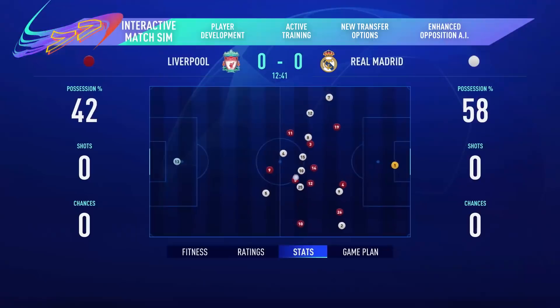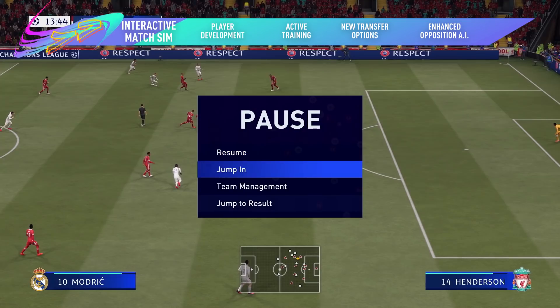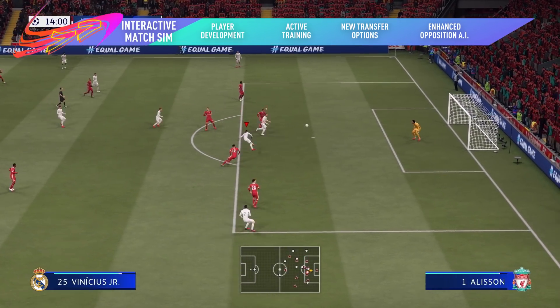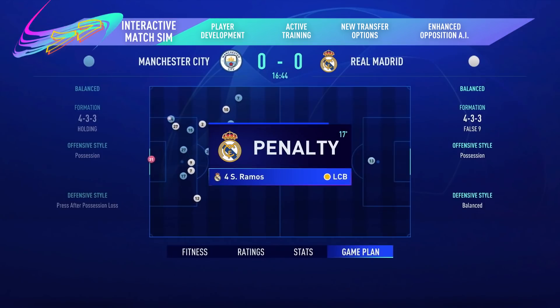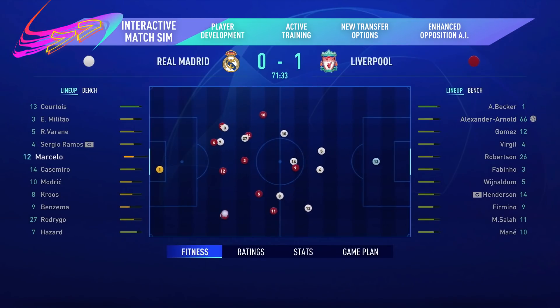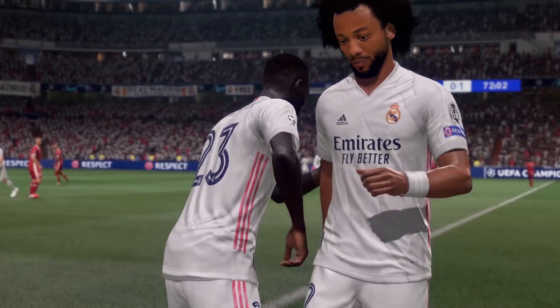Ready for a whole new way to play out your career? The brand new interactive match sim gives you full control when simming matches. Jump in and out of the action when you decide to change the course of the game, or take charge for key moments to dominate the moments that matter. Keep an eye on match stats and player performance levels and make subs or tactical changes on the fly to influence the outcome of the match.